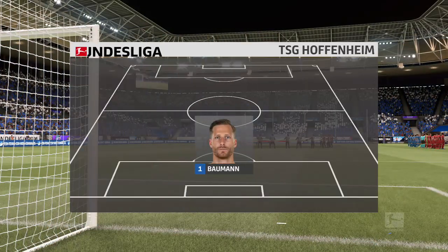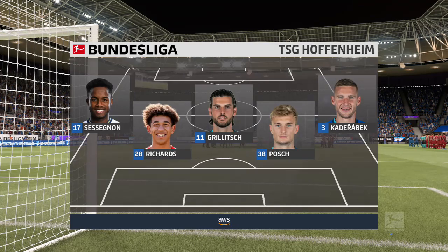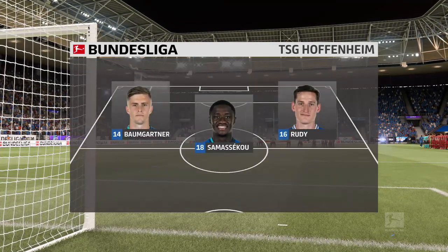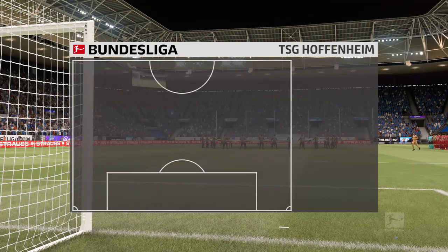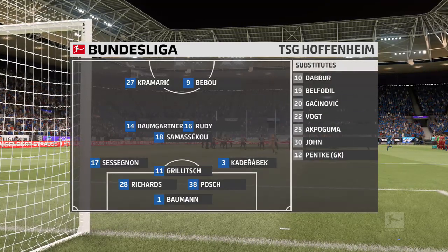A look at the initial eleven for Hoffenheim. Looks as though they're going with the belt and braces approach — a 5-3-2 or 3-5-2. The midfield will be flooded when they've got the ball. Defensively, those full-backs will be asked to supply support to their three centre-backs, but it does enable you to play two strikers up front.